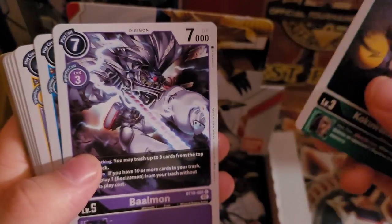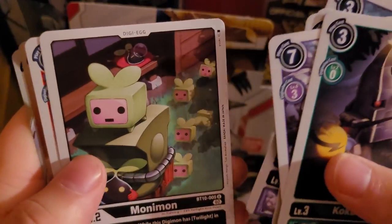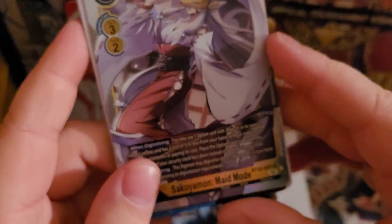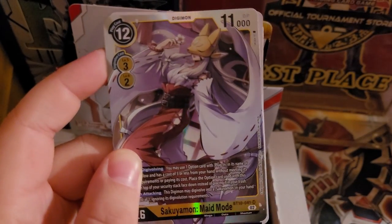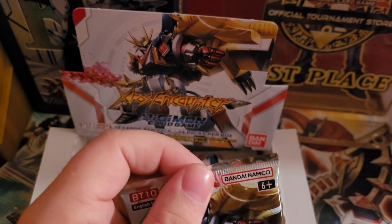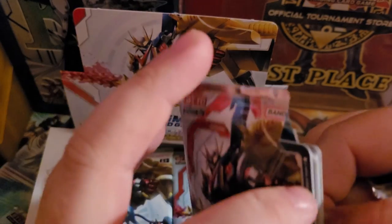Next pack: Kukulamon, Balmon, Cyberdramon, another Duralumon, Brachiomon, Balistamon, Gazimon, Monimon, Shoutmon, Decadramon, Zenjiro Sarugi — and here we go: Sakuyamon Made Mode. Really nice pull here. This is really good for any yellow deck, basically letting you play an option for free. Not to mention it can digivolve on fives and sixes, which is really good — not just for the Sakuyamon-based deck.